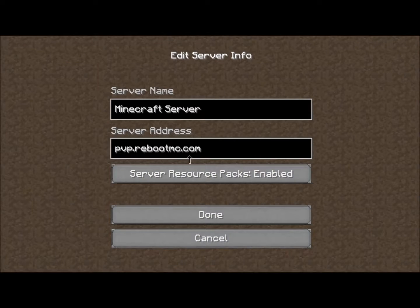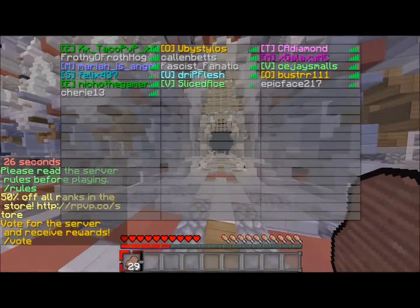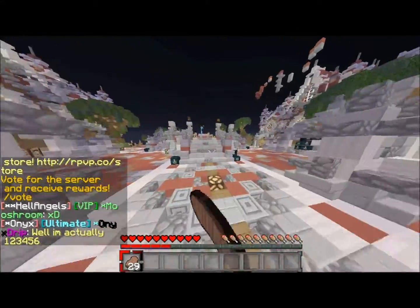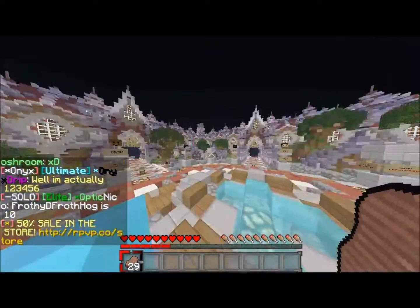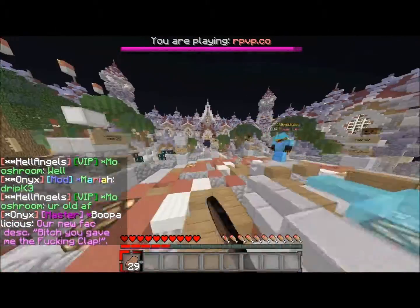The IP is pvp.rebootmc.com — there's a decent amount of people on. I donated for the Elite rank because this server is just amazing; it was fifteen dollars, fifty percent off. This is an awesome spawn with really cool design, there's a little bit of parkour I haven't actually tried yet — I'll do that later.